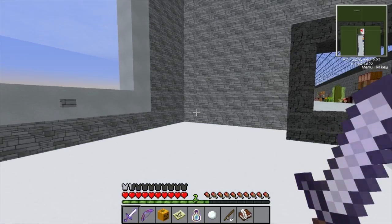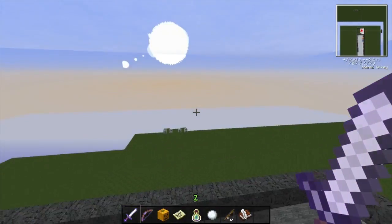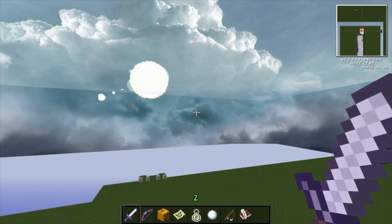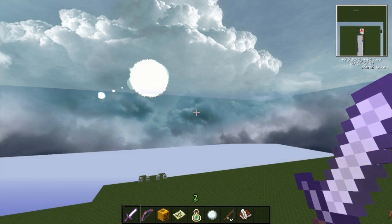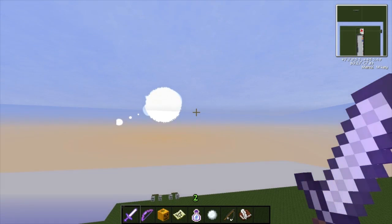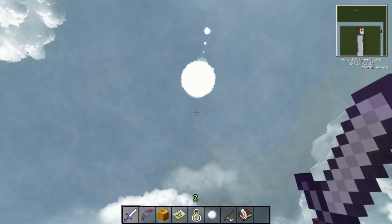Let's go into creative here and fly up. One thing I don't like about this texture pack - see, look, did you see that? It just kind of flashed as soon as the sun got a little higher. I don't really like that because we're gonna look at the morning, and then as soon as it goes to midday, the whole screen flickers and that picture just comes up.